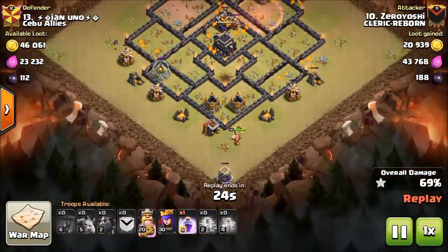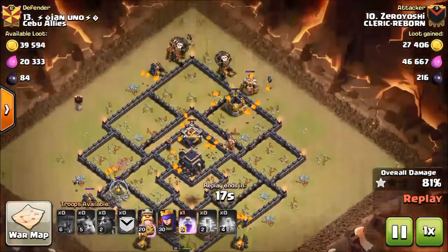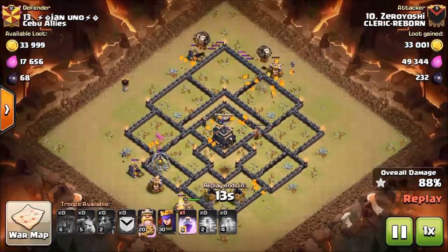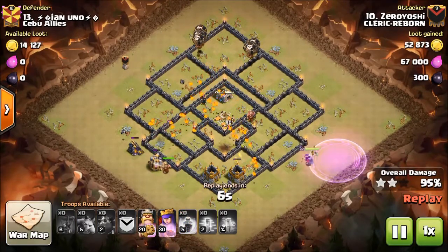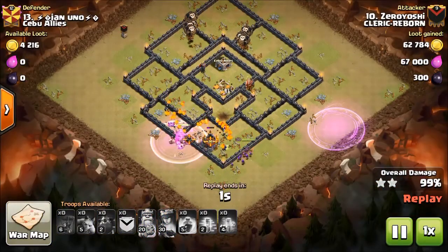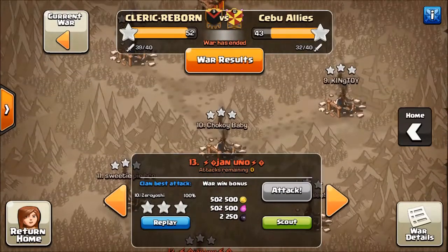Heroes are down — they're just going to be here for cleanup. Where is this queen? I don't even think he dropped her. Amazing hit! That just goes to show you The General can be defeated with air attack quite easily. I mean it's like complete swag — haste and hero ability. Good job Yoshi, very impressive.